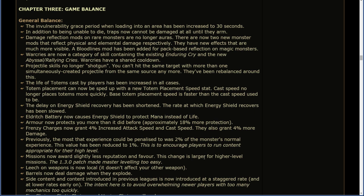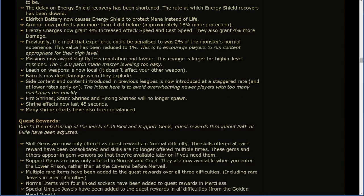Previously, the most that experience could be penalized was 2% of a monster's normal experience. This value has been reduced to 1%, to encourage players to run content appropriate for their high level. Missions now award slightly less reputation and favor — this change is larger for higher level missions. The 1.3.0 patch made master leveling too easy. The leech on weapons is now local — it doesn't affect your other weapon. Barrels now deal damage when they explode. That's something out of Diablo 1.